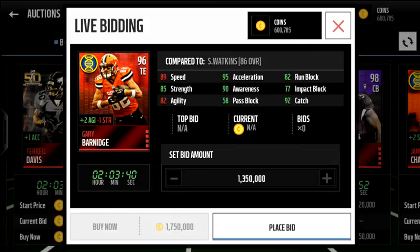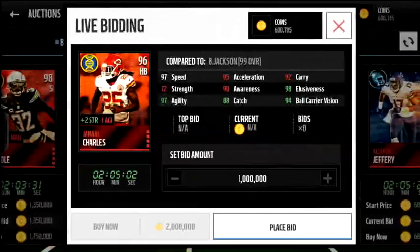Then you have the tight end Gary Barnidge. Not big on the Browns players, don't really know many of them. But he had a good season and he adds two agility and takes away one strength. He's a little slow, probably not going to use him. Decent run blocking and everything, but probably never going to use him either. He's decent though.